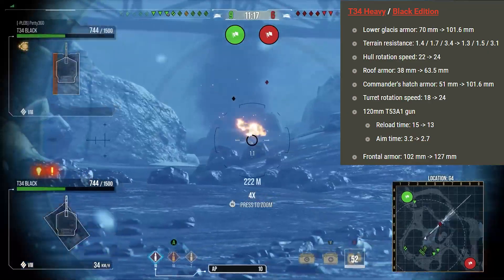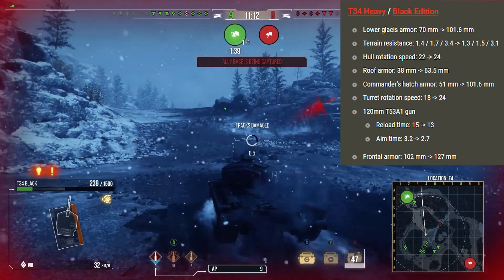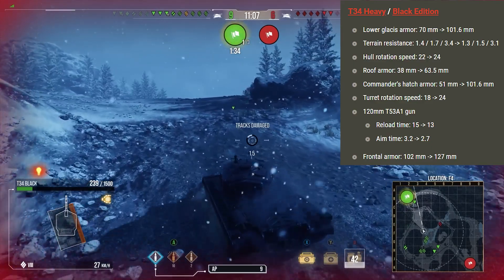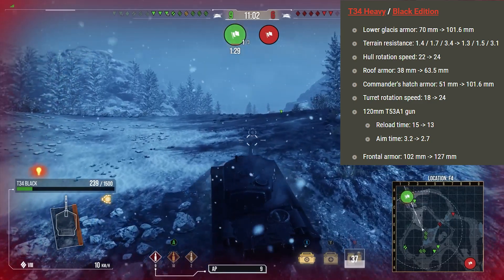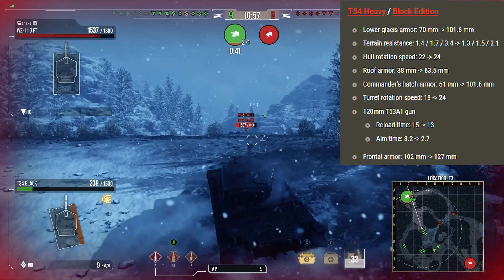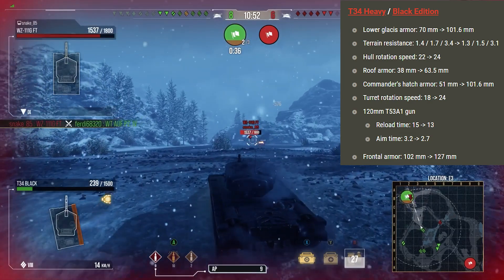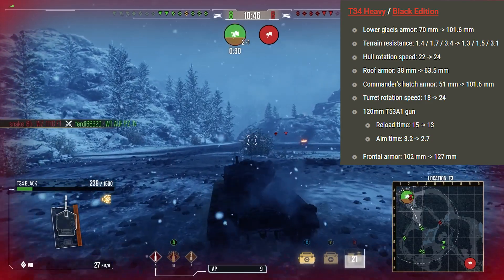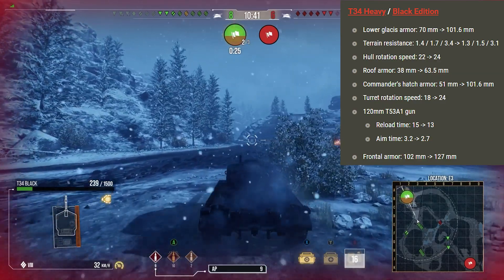Roof armour went from 38 to 63.5mm, which helps against overmatching — 122mm and 120mm guns can no longer just overmatch the roof on flat ground. Commander's hatch armour went from 51 to 101.6mm, making the turret even more impervious. Turret rotation speed went from 18 to 24 degrees per second — that's a big buff, making it a lot nicer to use. The gun reload went from 15 seconds to 13, and aim time from 3.2 to 2.7 seconds.